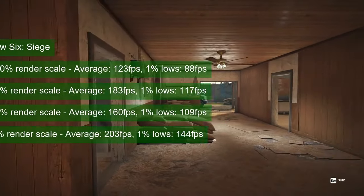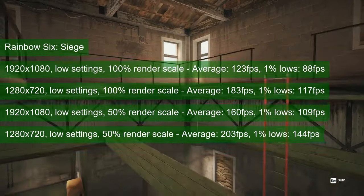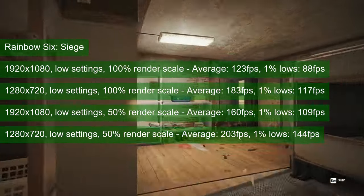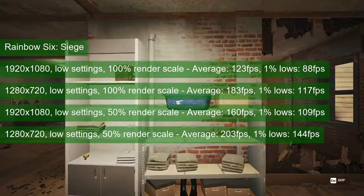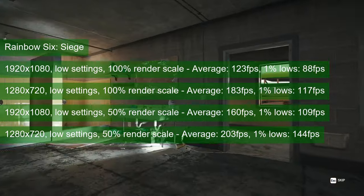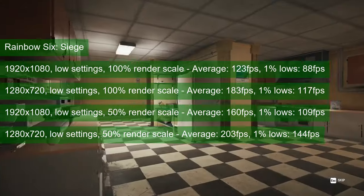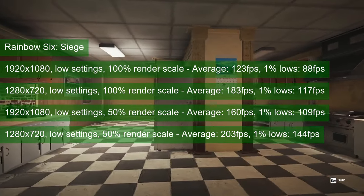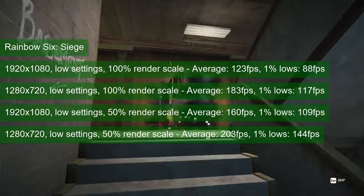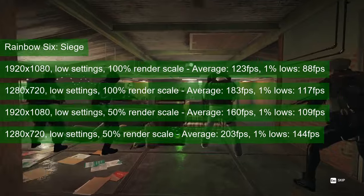At low settings, Rainbow Six Siege remains playable for online multiplayer at all tested resolutions and render scales. The average FPS provided by the tiny MSI card ranges from 123 at 1080 resolution and full render scale to 203 at 720 resolution and 50% render scale. If you pay attention to the 720 resolution results alone, you can tell that a 3D scale drop of 50% brings up the average FPS by just 10% — and that is how you spot a CPU bottleneck.